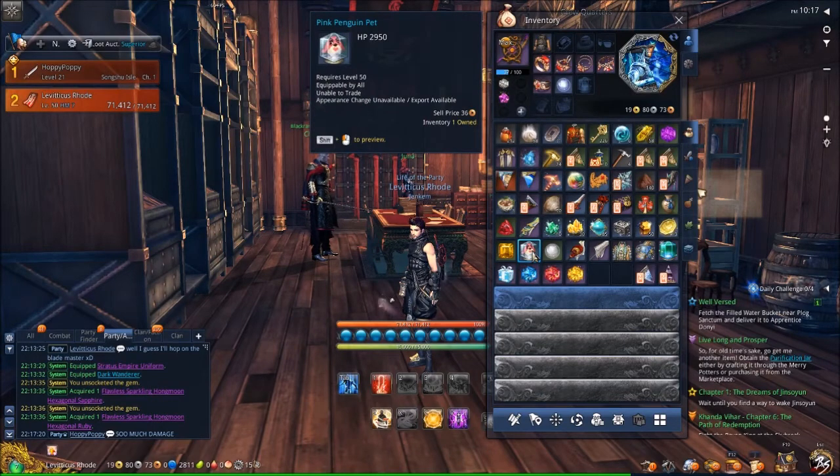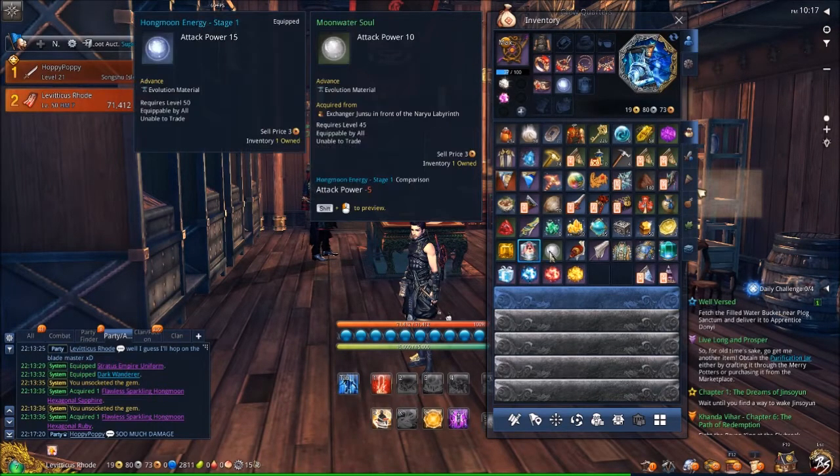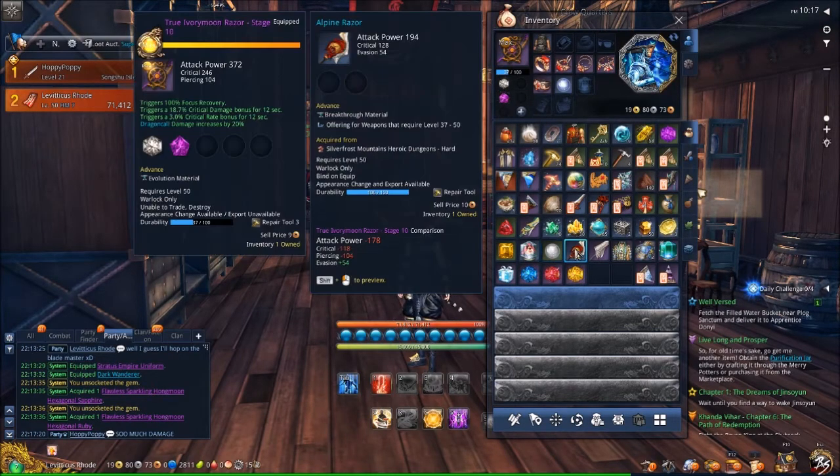You're going to get a Penguin Pet, one of four different colors. You'll get the Moonwater Soul — the 10 AP Soul — for your alts.